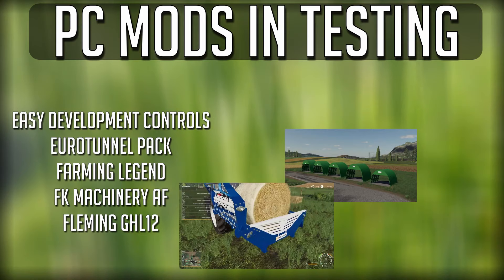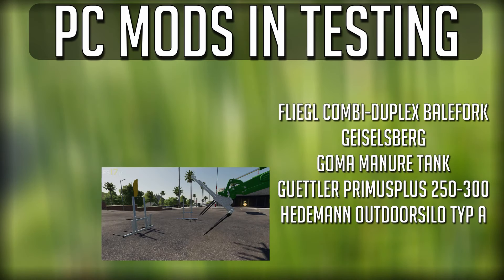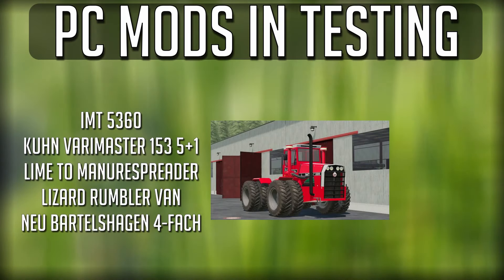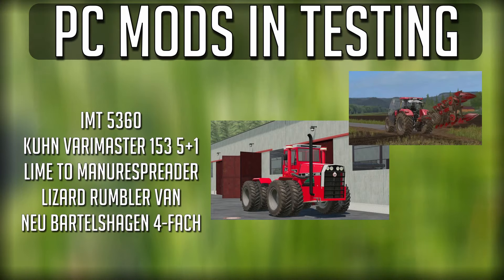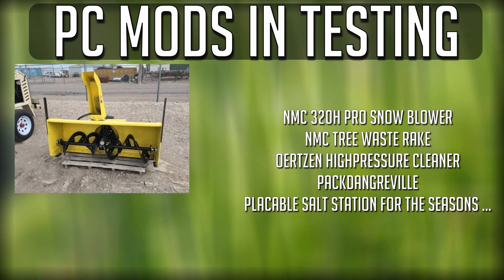Also: Bureau Tunnel Pack (an update), Farming Legend (updated and released today), FK Machine Machinery AF, the Fleming GHL 12, the Flagel Combi A Duplex Bale Fork, Geiselberg Goma Manure Tank, Guter Prima Plus 250/300, Feederman Outdoor Silo Type A, IMT 5360 (an update to that tractor), the Koon Very Master 1535 Plus One, Lime to Manure Spreader, and the Lizard Rumbler Van (an update).